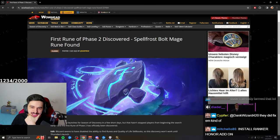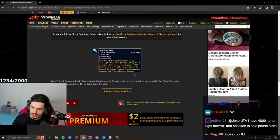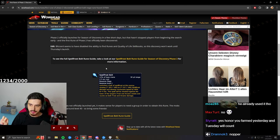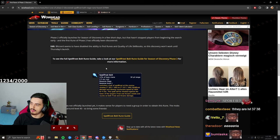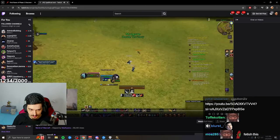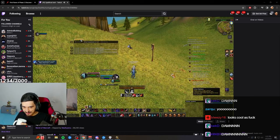Apparently someone already got a rune — specifically Frostfire Bolt — but Blizzard has since disabled it; it's grayed out on that character and he can't use it. Spoiler: I believe it drops from the level 44 caster trolls all the way in Stranglethorn Valley — the area where you kill high-level trolls that drop fetishes and troll sweat. You could probably get this at level 25 once the server launches.